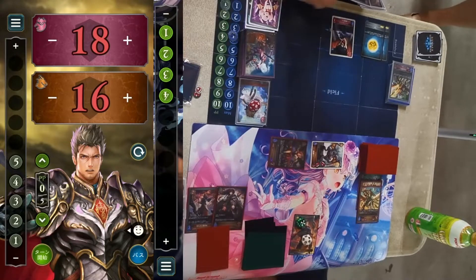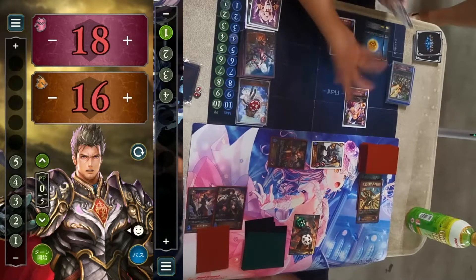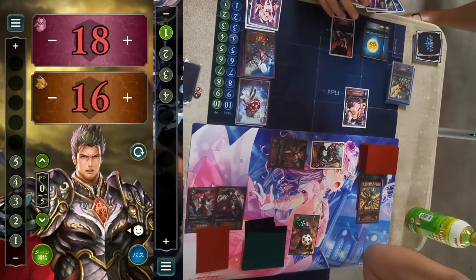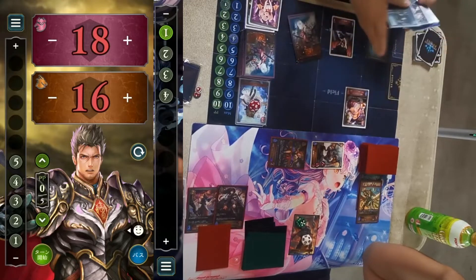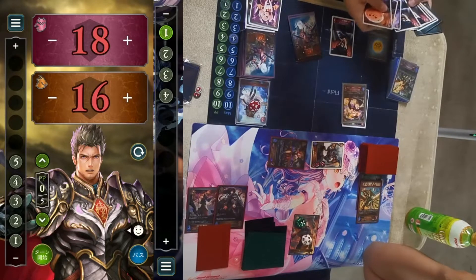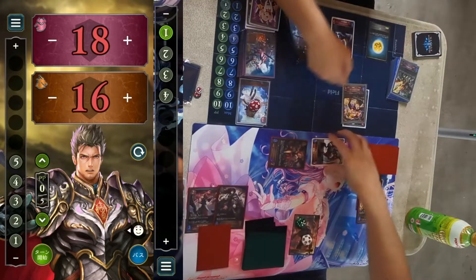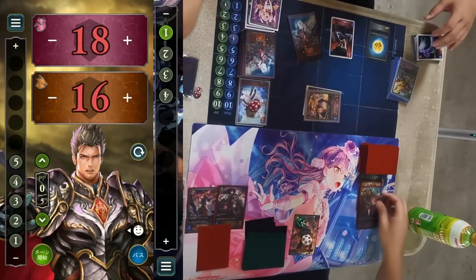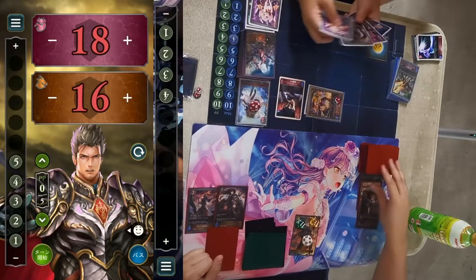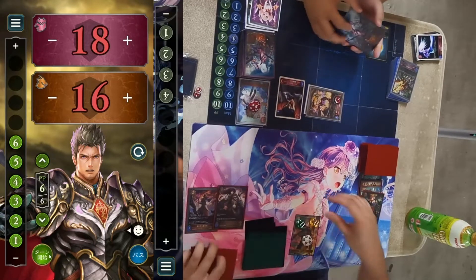Playful Necromancer makes this trade very worthwhile. Nightmare — not Blood, my mistake — is one of the better classes right now, because going second they are still consistent. They can trade very consistently compared to other crafts, maybe except Sword. Three goes into Dragon and Playful Necromancer into Zarya — Dragon is closing in on Overflow.